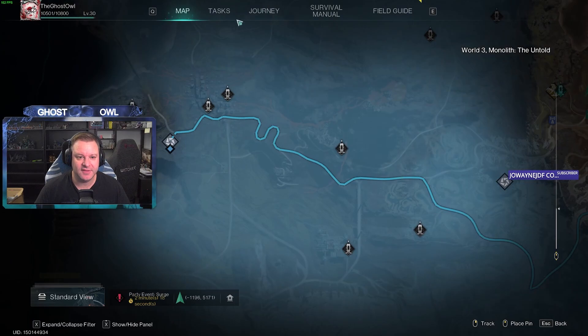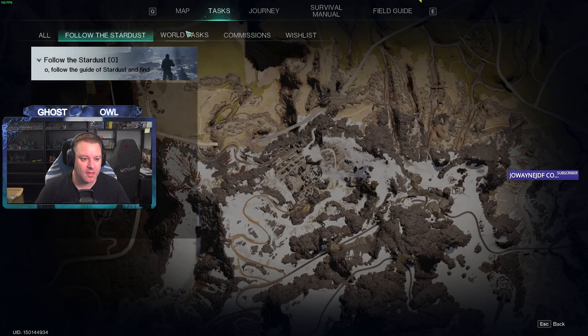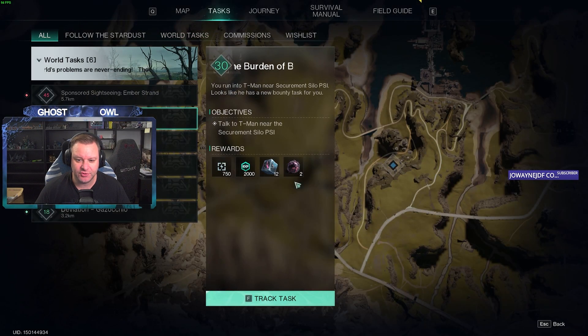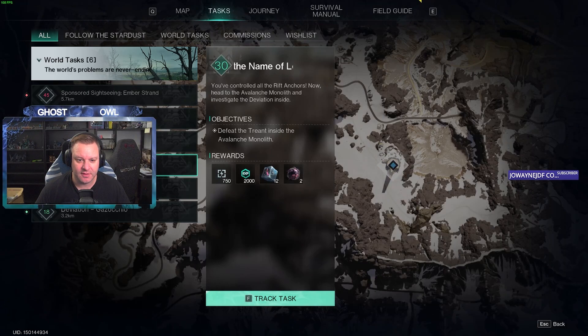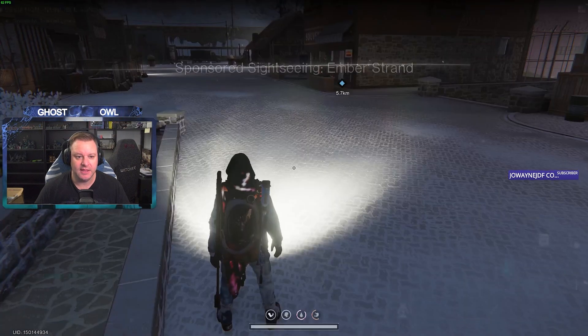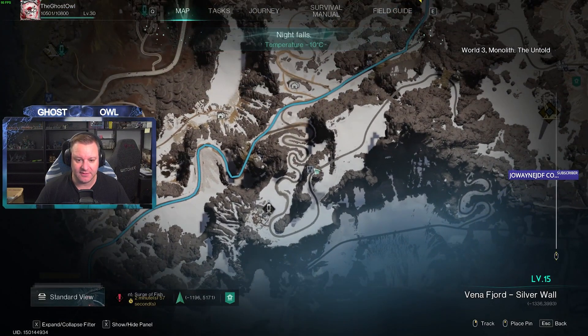They've given me a task which I can't do yet. World tasks: burden of betrayal — that's a securement side I can do. Tar pudding — can't. Ember Strand — can't. The Name of Love — that's the monolith. Sermons and Shadow — also a monolith. So we've got two of those and the deviation for that. We don't have a lot left to do.